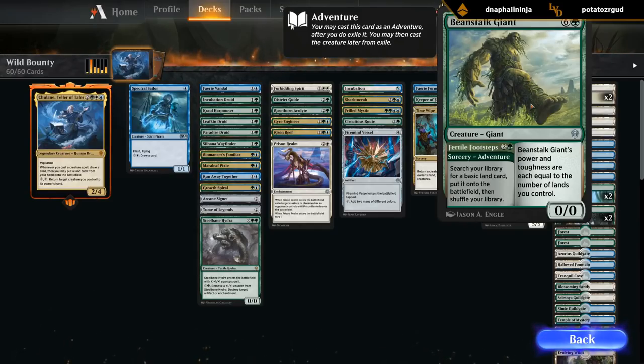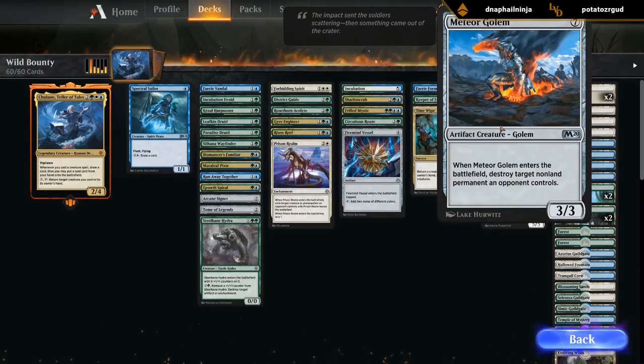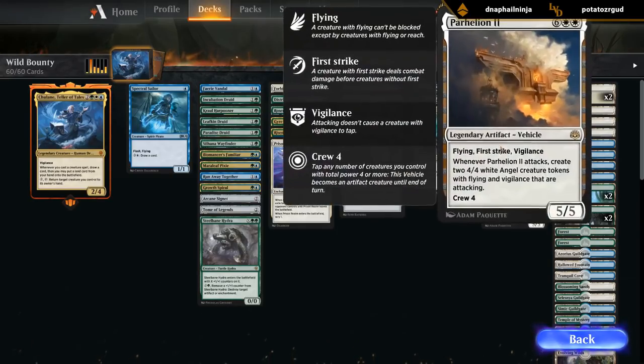Beanstalk Giant is another adventure card. For those who haven't been keeping up with the new cards — it's essentially a 7-mana creature we can cast from hand, where its power and toughness equal the number of lands we control. But we can also cast the sorcery adventure first — called Fertile Footsteps — which searches our library for a basic land, puts it onto the battlefield, then shuffles. If Fertile Footsteps resolves, it's put into exile, and from exile we can cast Beanstalk Giant as a creature. If we cast the creature first, we can no longer use the adventure. The land also enters the battlefield untapped, so it essentially only costs two mana. We've also got Thorn Mammoth, the Jund deck's Meter Golem, and Raise Forerunners to end the game. Parhelion II is a fan favorite.